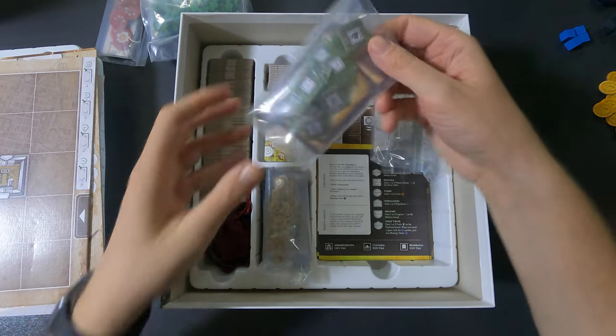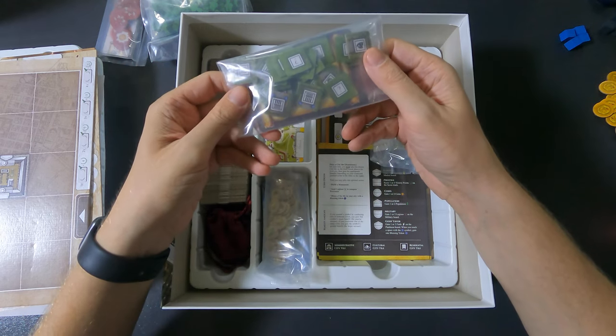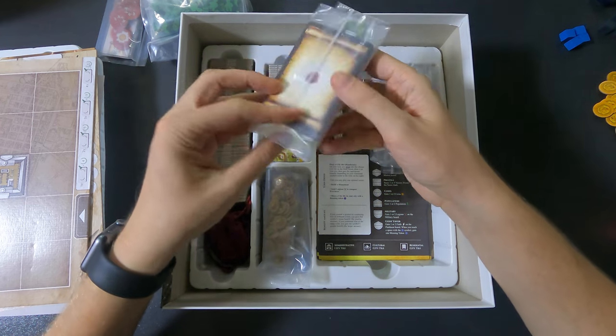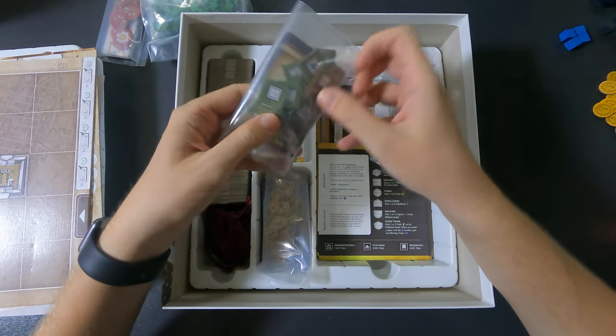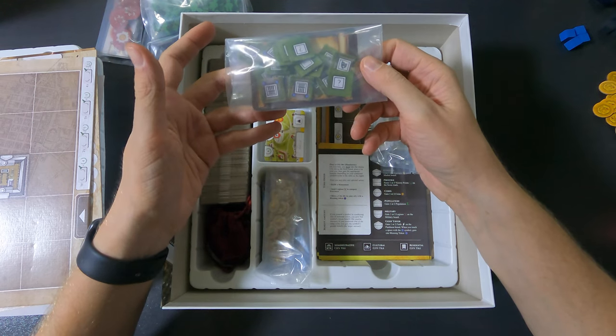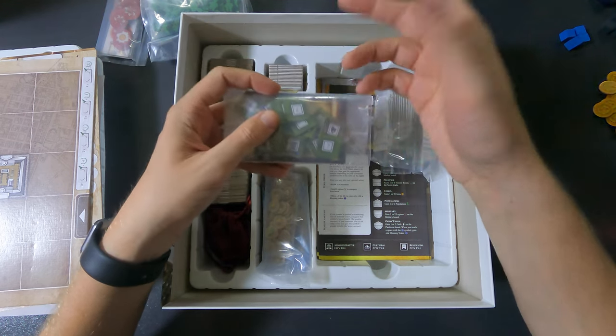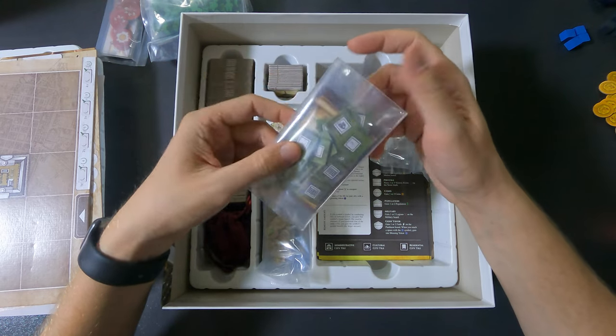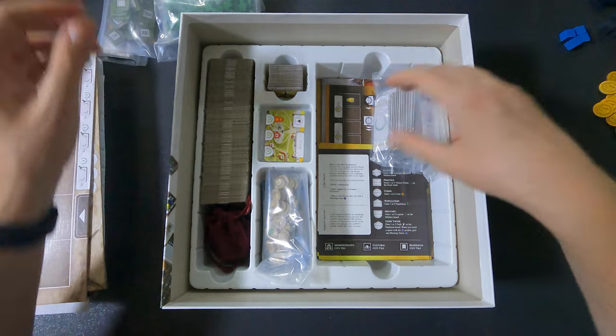Here are the two modules that came with the Emperor's Box: the beautification module and the city planning cards. I put these together because you might not always play with them. They're optional, so if you do use them I guess you can add them to a different bag, but I keep them separate.